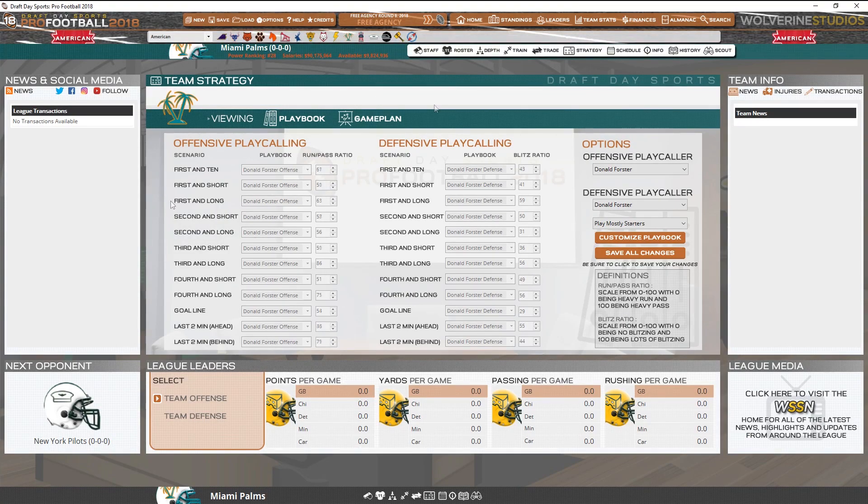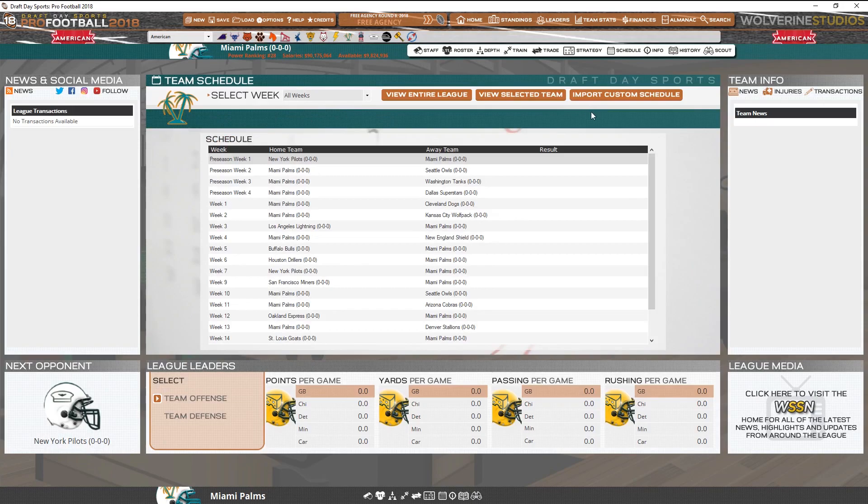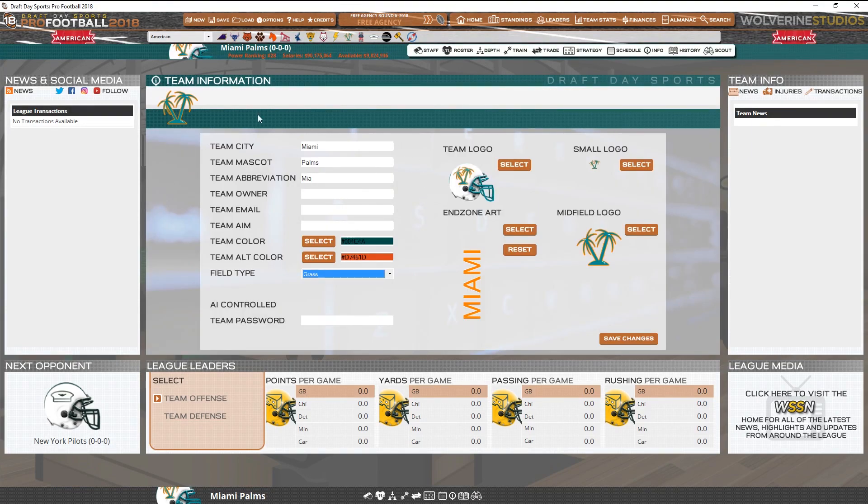Playbook — team strategy. I'm not really going to worry too much about this; this is how they're going to be playing on the field. Our schedule — we do have a four-week preseason, which is typical in American football. Team information: here you can actually change a lot of different things — the city, the mascot. The palms as a mascot — do you have someone running up on the field in a palm tree outfit? It seems kind of stupid, but we've got some pretty stupid names here in America. Field type: grass or turf — obviously you want grass. Turf is just annoying. AI control, team password — things for an online save.